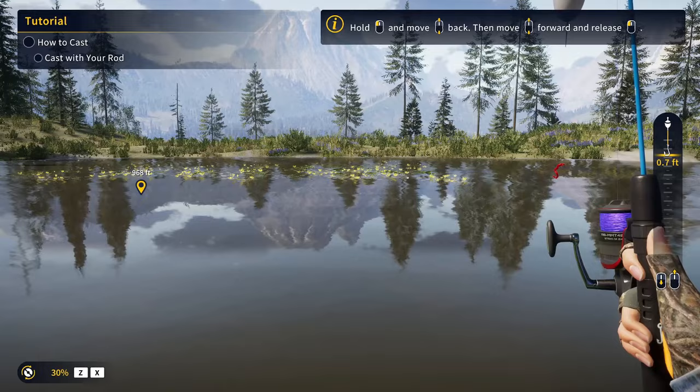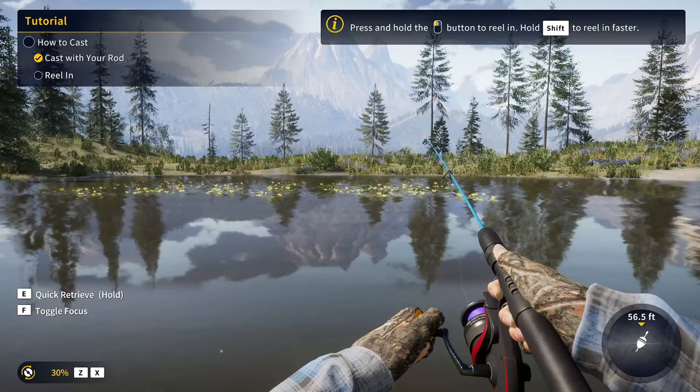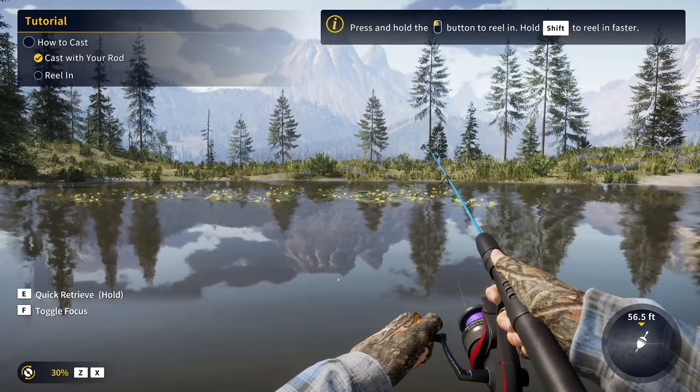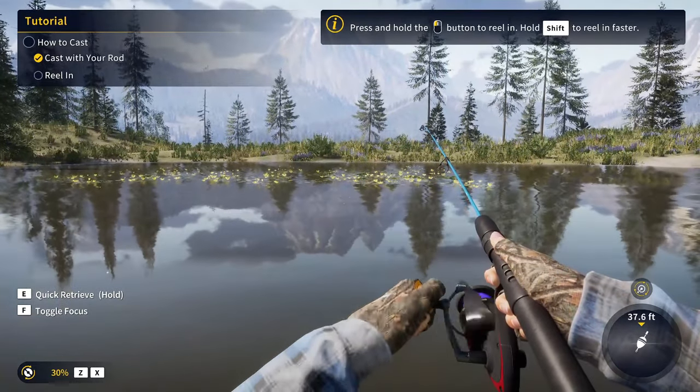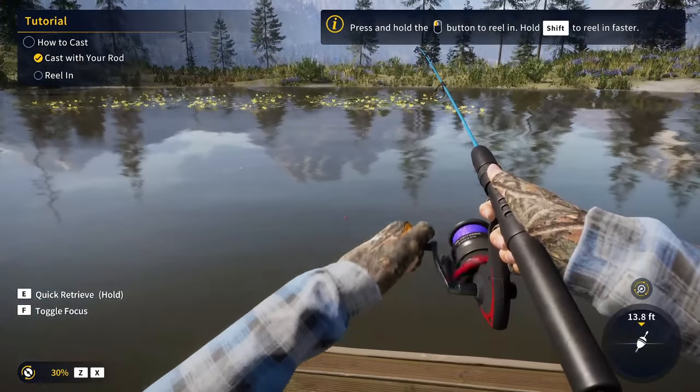The first part of the tutorial is just to cast the rod — you don't actually have to catch a fish here. It can be confusing, so don't wait for a fish here. Just simply reel in and that will complete this first part of the tutorial. Then you can catch a fish.